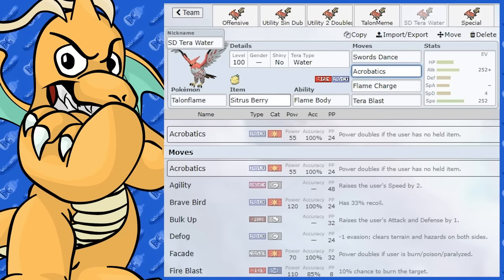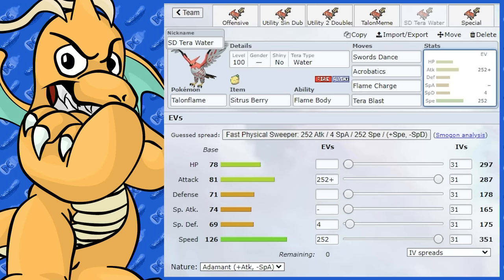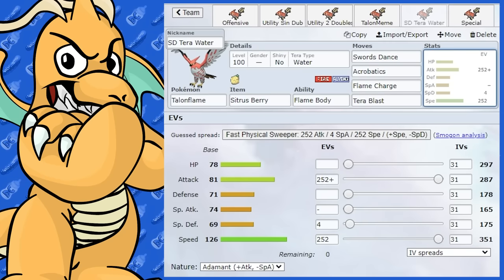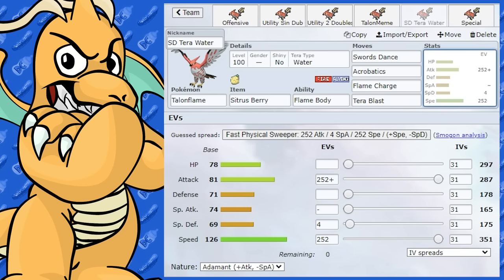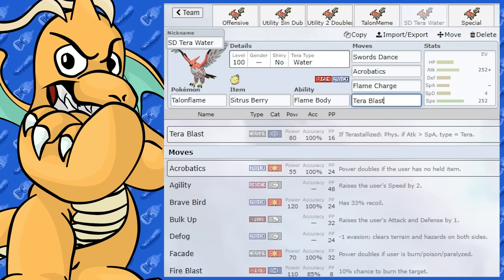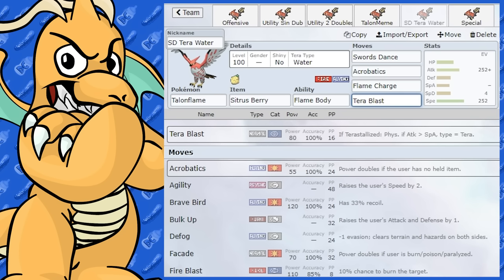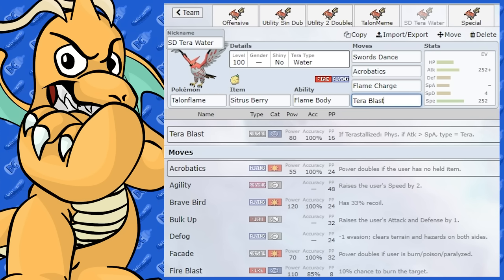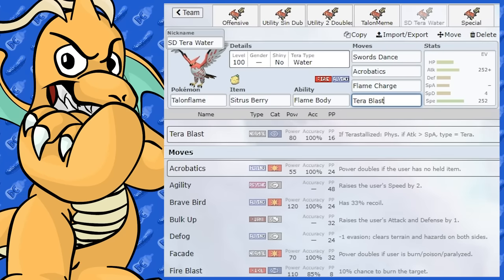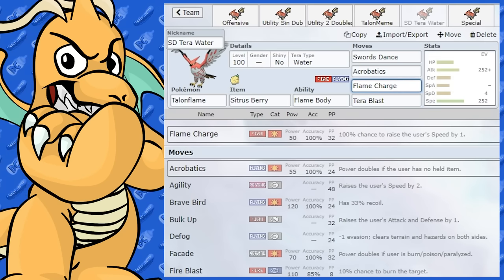I've also put Flame Charge on this set — going fully Adamant with max Attack and max Speed, Swords Dance provides the Attack boost and Flame Charge boosts Speed, so after one Flame Charge you'll be outspeeding almost everything. The last move is Tera Blast, and I've given it Tera Water for surprise coverage — Rock-type Pokemon that switch in get destroyed by a Water-type move, which is unexpected on Talonflame. You've still got Acrobatics at full base power and Flame Charge as a Fire-type move.